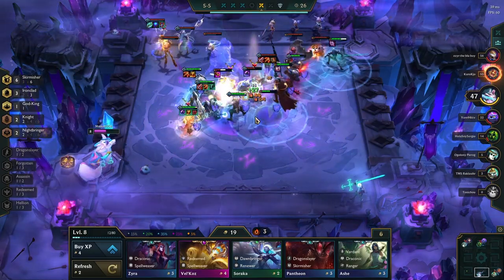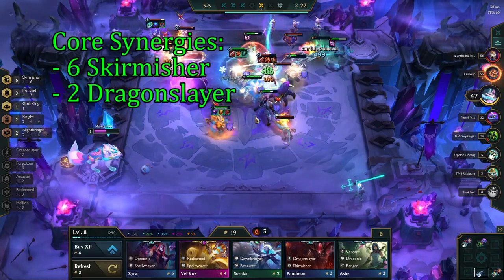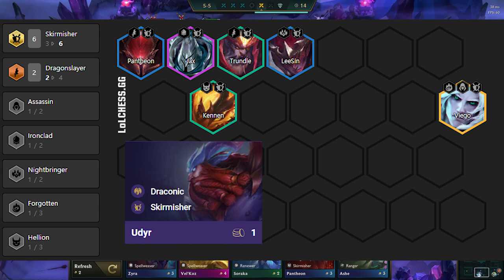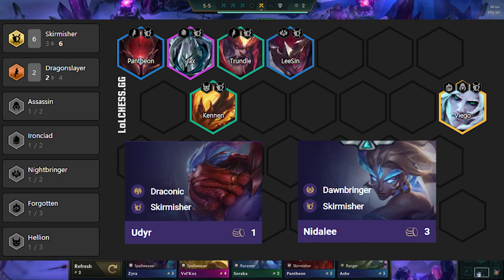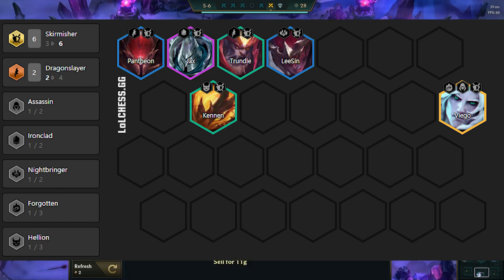The build is not very flexible, as we always want to have 6 Skirmishers and 2 Dragonslayers in, and so these are our 6 core units. We have 8 Skirmishers to choose from, and the ones we can remove are Kennen, Lee Sin, Udyr, and Nidalee. Out of those, we decide to remove Udyr and Nidalee. Udyr gets removed as he is a 1 cost and gets outscaled by the other units, and Nidalee gets removed as she does not provide any CC or utility, which is what this comp needs more of.